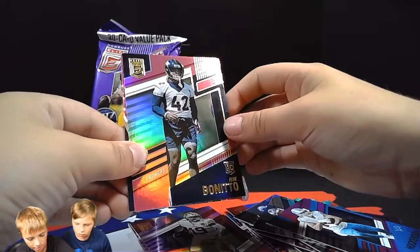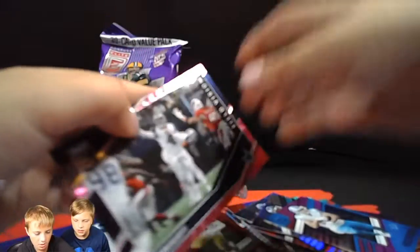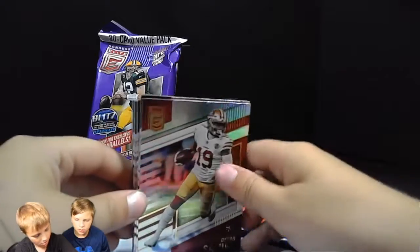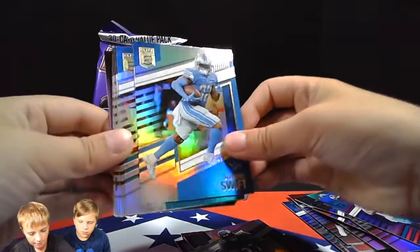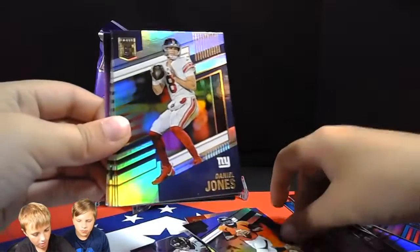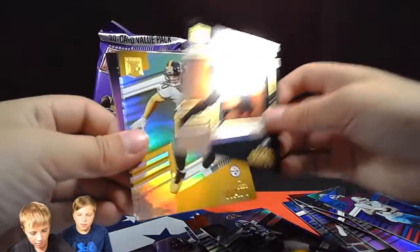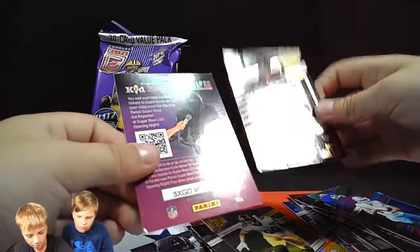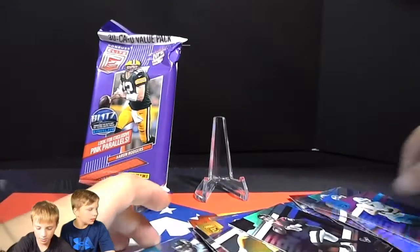Courtland Sutton, TJ Hockenson. There's the pink insert — it's hard to tell but those are the pink inserts. Nick Bosa — is that a rookie? Yeah, so we got a rookie pink. It's not numbered though. There's a rookie pink and a Field Vision card — those are cool. DAK, JK Dobbins, Deandre Swift, James Robinson, Devonte White, Russell Wilson.